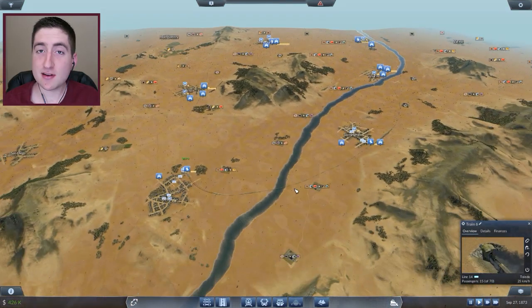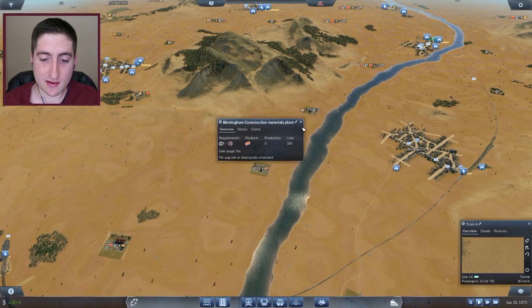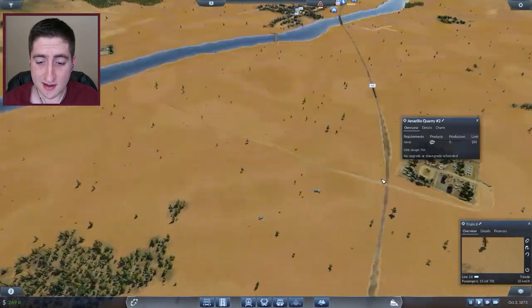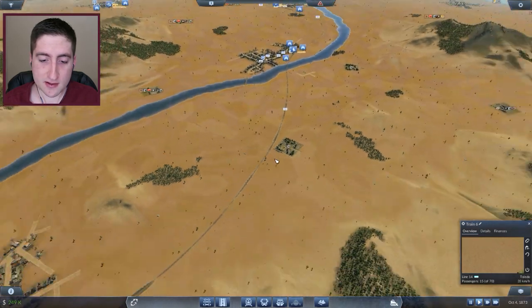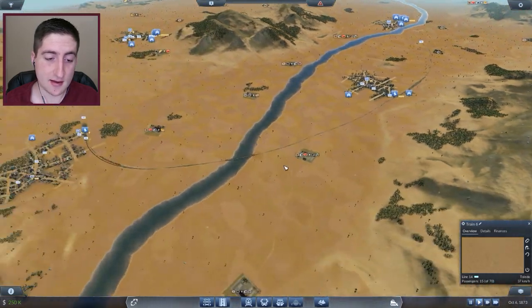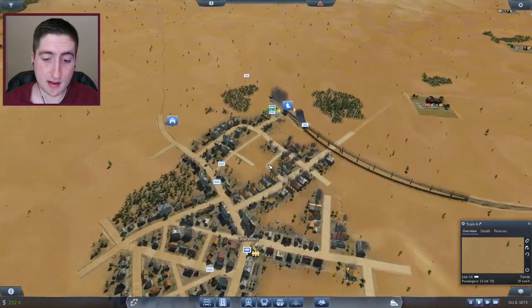Now we can actually focus on starting to look at resources and things like that, including this brick facility where we're going to make construction materials, which requires stone that is across the tracks. We're going to figure out how to do that — you can actually cross rail lines with other rail lines in Transport Fever, which is fantastic.